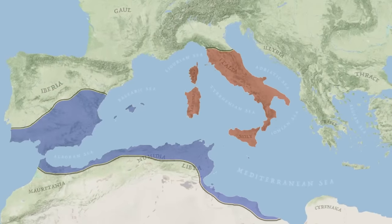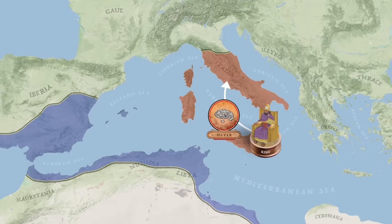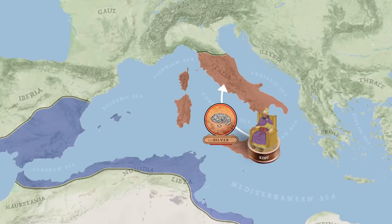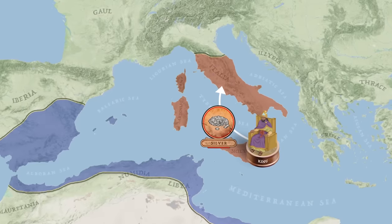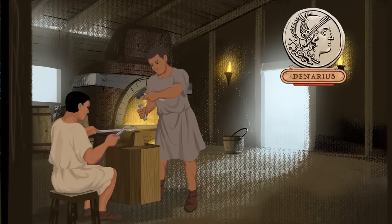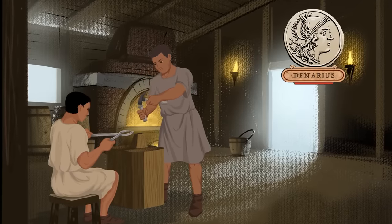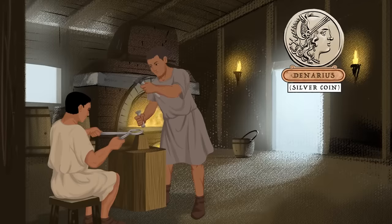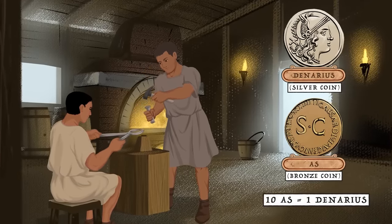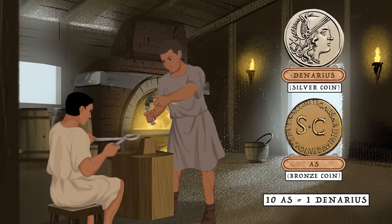The only thing keeping Rome in the war was the intervention of Hiero II of Syracuse, who loaned enormous sums of silver to Rome. While this forced an increased amount of debt onto the Romans, it gave them a fighting chance, and as the war stabilized, Rome undertook a complete overhaul of its monetary system. The old hodgepodge currency system was replaced with the introduction of the denarius in 213–212 BC. This new silver coin weighed half as much as the old quadrigatus, but was essentially pure silver. The As was introduced as a standardized bronze coin, ten of which were worth one denarius. The denarius became the mainstay of the Roman world for the next 500 years.